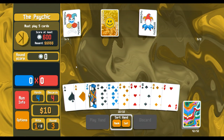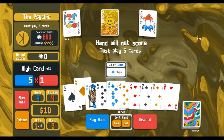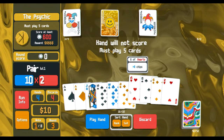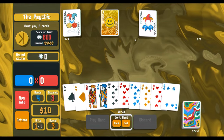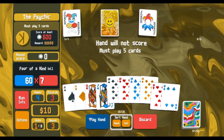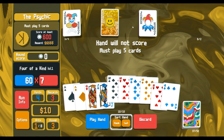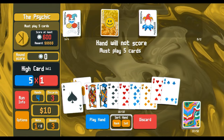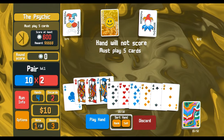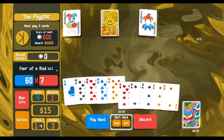So what do we got? We got an ace — I'm just gonna discard all this. Oh look, four of a kind right there! That should work for us because that would put us at 100 times 7, which is 700. All right — discard, get 15, then just play the four of a kind. Make sure we're playing five cards because of the Psychic.